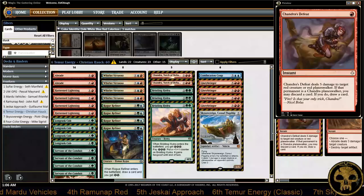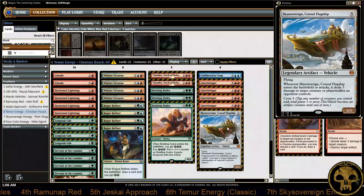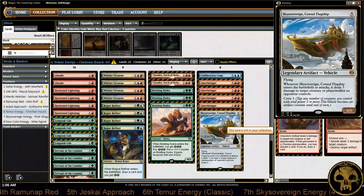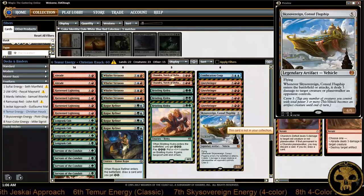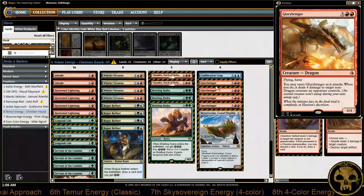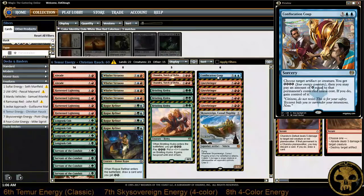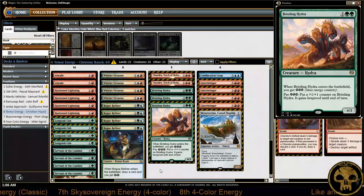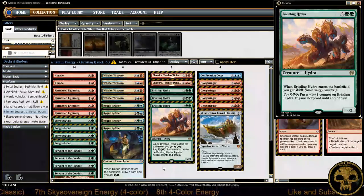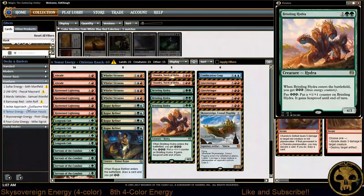Blazing Volley is presumably his answer for tokens, and could also be good against red decks. Other than that, it's a pretty straightforward Temur build. He went with a fifth Glory-Bringer via Sky Sovereign, Consul Flagship — so maybe there is something to that card if you need extra top end. In this build he's going for five Glory-Bringers and a Confiscation Coup, which is a lot of top end. The deck runs 22 lands and four Attune with Aether — slightly higher than some others running 21.